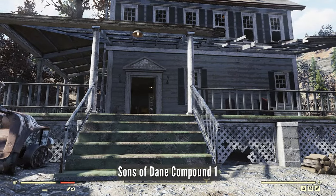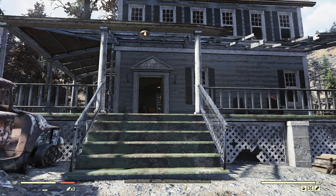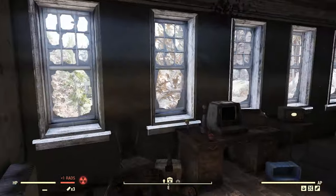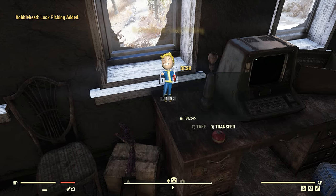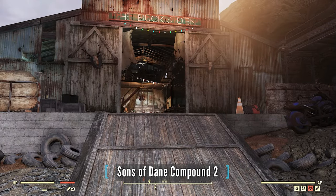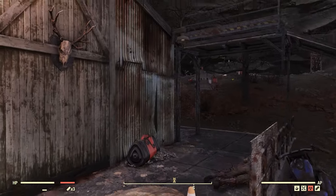Sons of Dain Compound, number one. This is in the house — it's on the same property. Sons of Dain Compound number two is going to be located on the back side of the barn, and sometimes there's one that appears inside next to the musical instruments.